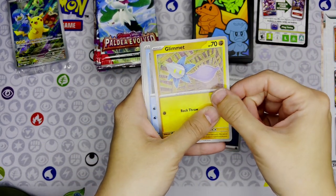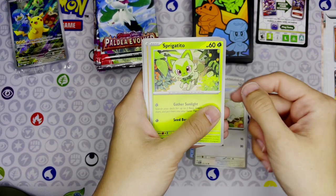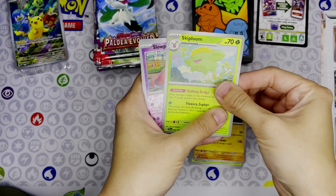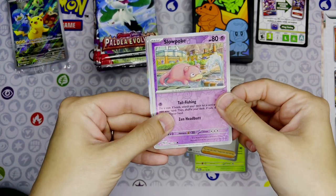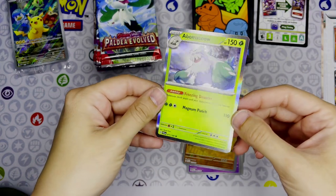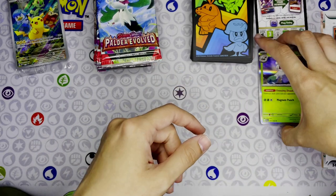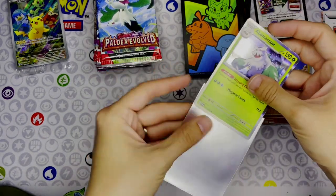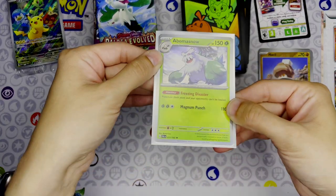Alright, pack one - we got a Glimmet, Frigibax. I am going to say the names of the Pokemon, just like I did with the Scarlet and Violet Elite Trainer Boxes - I like to say the names to try and figure them out, plus if I say it really wrong, somebody will correct me on the internet. So Abomasnow, we're going to put him in a sleeve.